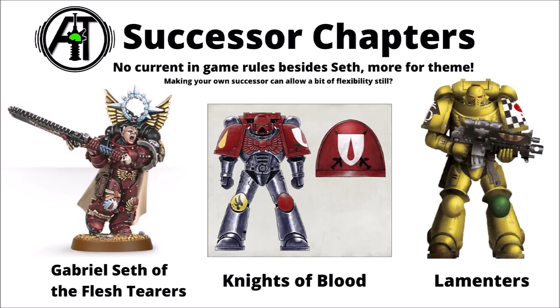For paint schemes, you can go for the standard Blood Angels colour scheme — generally red armour, often with helmets of a different colour to denote chapter specialisms, such as yellow helmets for assault troops. Alternatively, you could paint up a Blood Angels successor scheme; the Flesh Tearers are probably the most well-known, though Gabriel Seth is somewhat likely to lose his rules next time the codex is updated. There are plenty of other successor chapters like the Knights of Blood or the Lamenters. You can also paint them in a generic successor scheme and keep your options open.